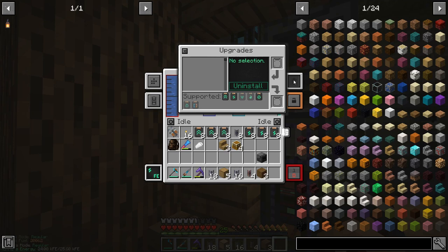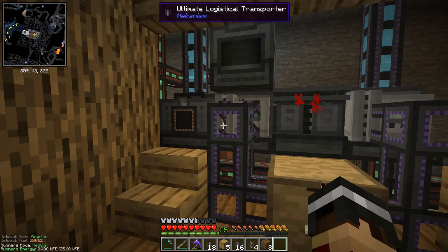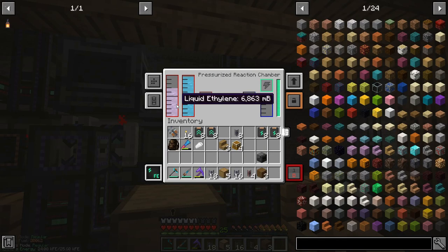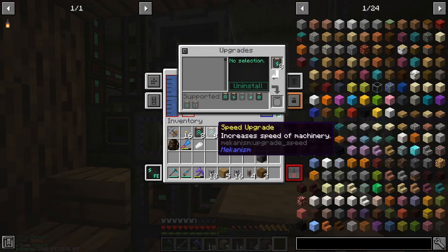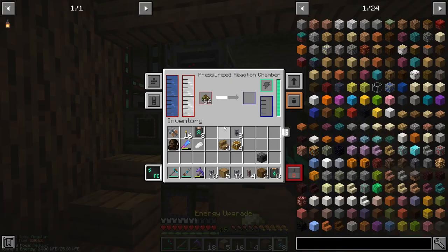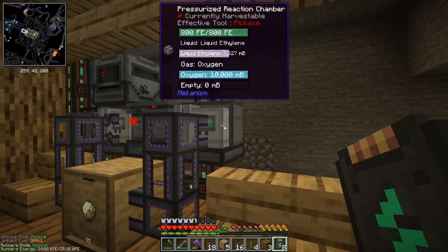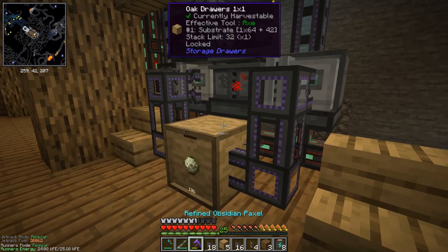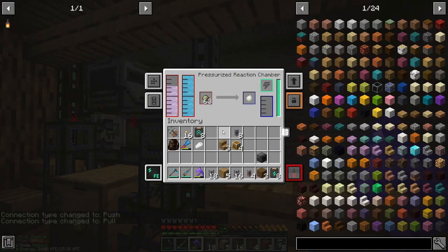I don't have any speed upgrades in these yet, so I can do that. Let's put the energy ones in first and the speed. So that should be going a little bit better. The substrate is flying through now. Let's make sure we set the second PRC input correctly - for items, that's on input, and we just need to set the logistical transporter to extract or pull. Now that's going into there and that should make HDPE pellets.